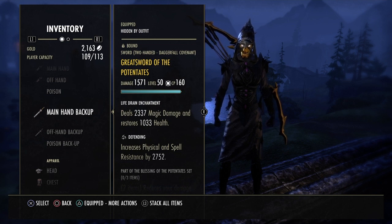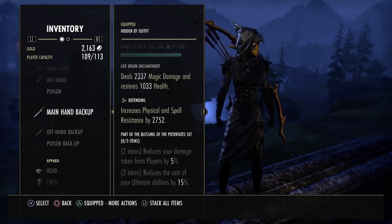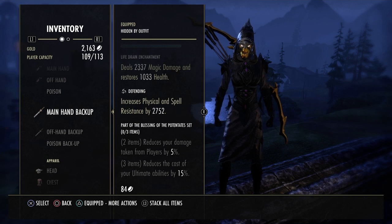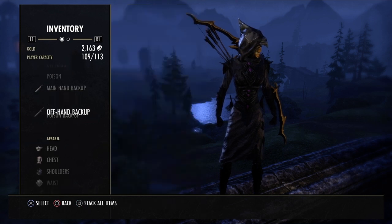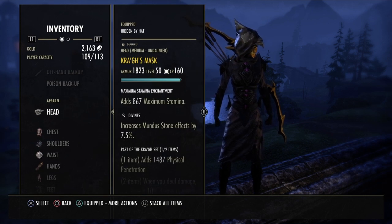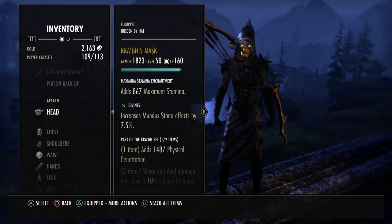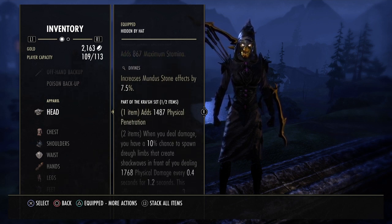On our back bar, we're going to run Great Sword of Potentance. We're going to have it in defending for the extra defense. And the two-piece is going to reduce all of our incoming damage from players by 5%. It's a great way to be able to be in stealth, cloak, get out, and survive with the way this patch is working. Still going to have the one piece of Krogs. All of our armor is going to be in Divines, Stamina and Enchants on everything. Krogs, again, giving us that one piece of penetration.